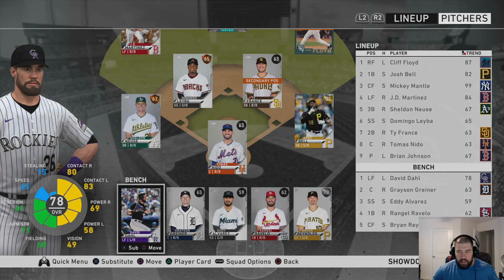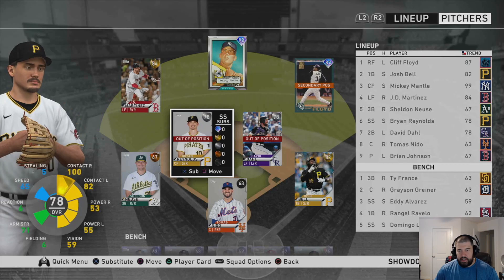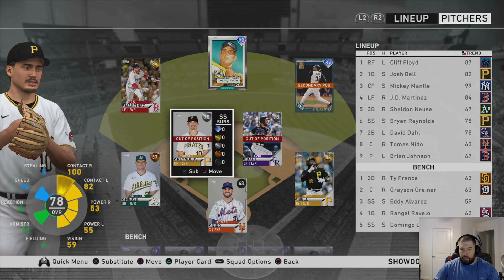In the lineup screen, you might wonder why I have so many outfielders — you want to pick the best hitters, period. There will be missions where only hitting matters. When those are the missions, come in here and load your hitters. Put David Dahl at second base if you have to — it doesn't matter; he's not going to play in the field. If it's only a hitting mission with no pitching component, put all these guys in your lineup and bat them however you're comfortable. The defense doesn't matter in those missions.